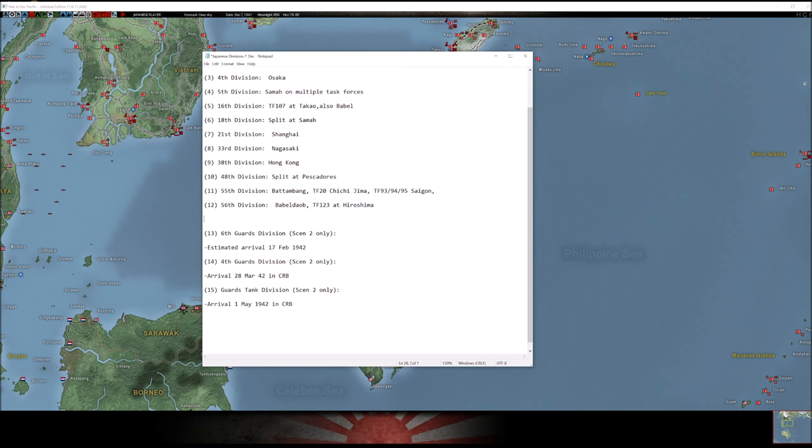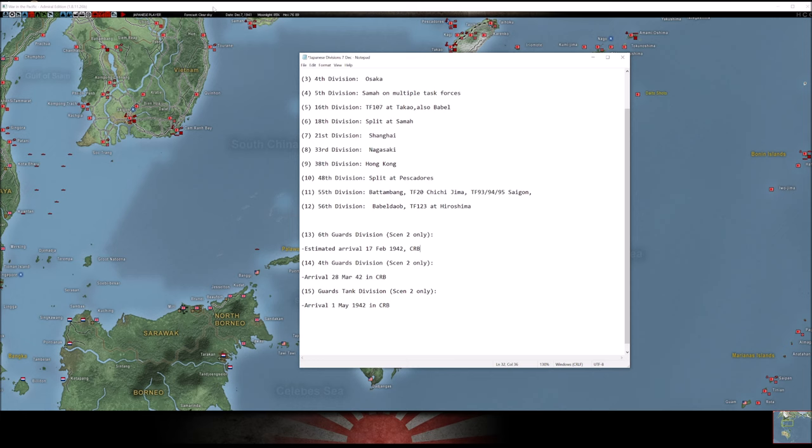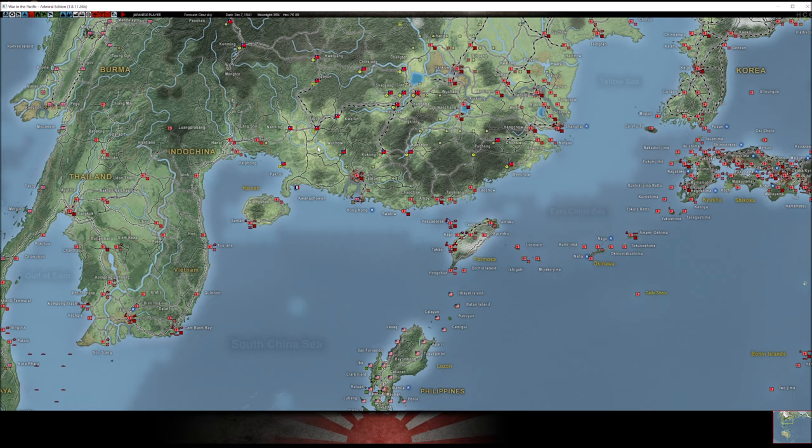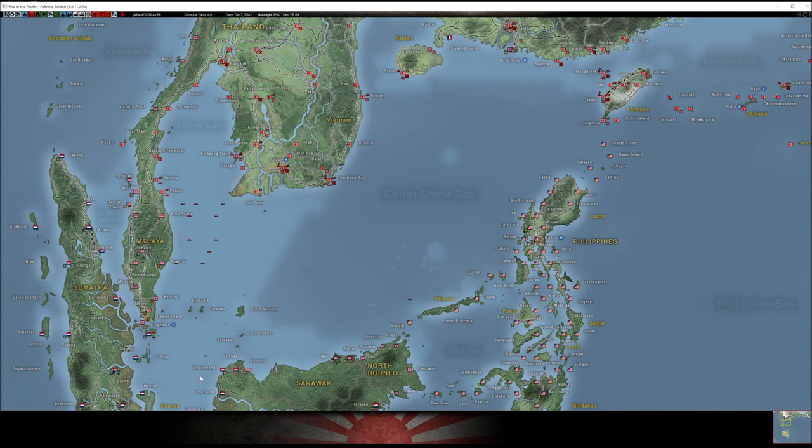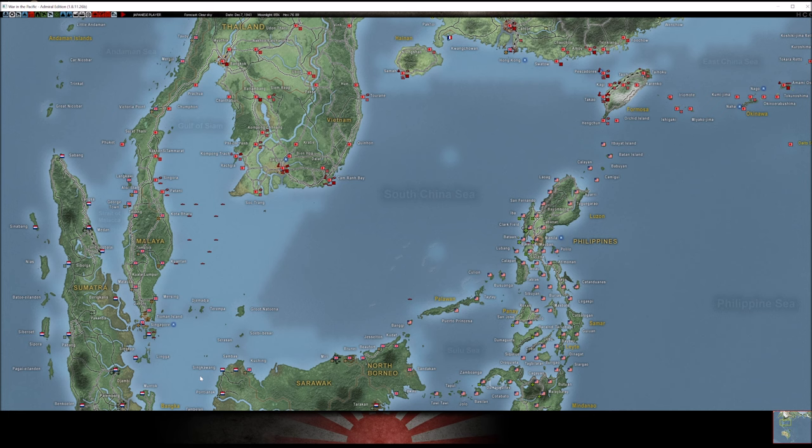If you play Scenario 2 — the semi-historical one where Japan gets juiced up with extra resources — you get three additional divisions: the 6th, 64th, and the Guards Tank Division. These spawn on specific dates at Cam Ranh Bay in present-day Vietnam, unrestricted and ready to use. You could send them into China, rail them into Burma, or ship them to Java or Australia — whatever you want. You do not get these in Scenario 1.